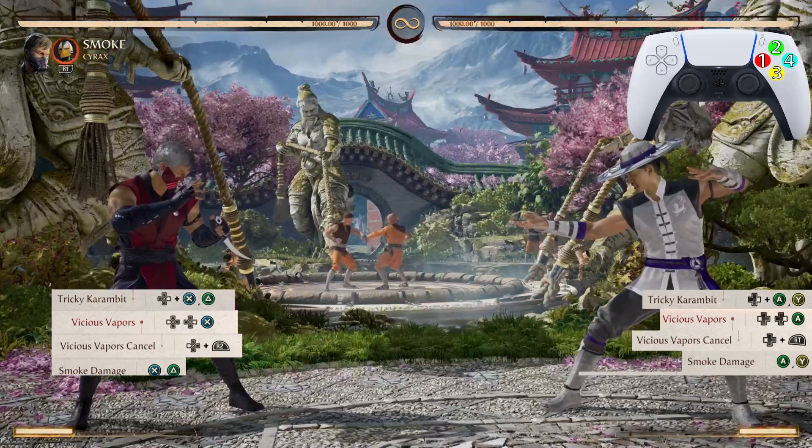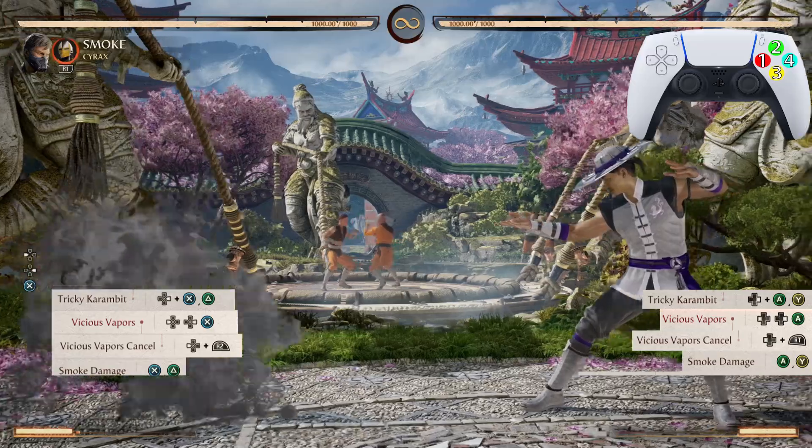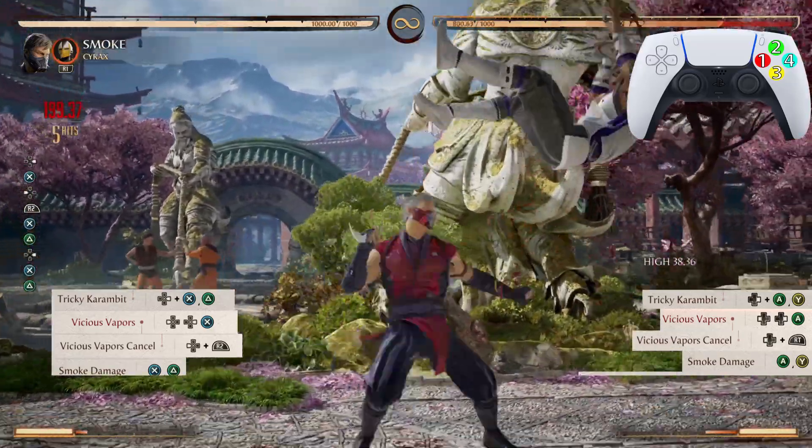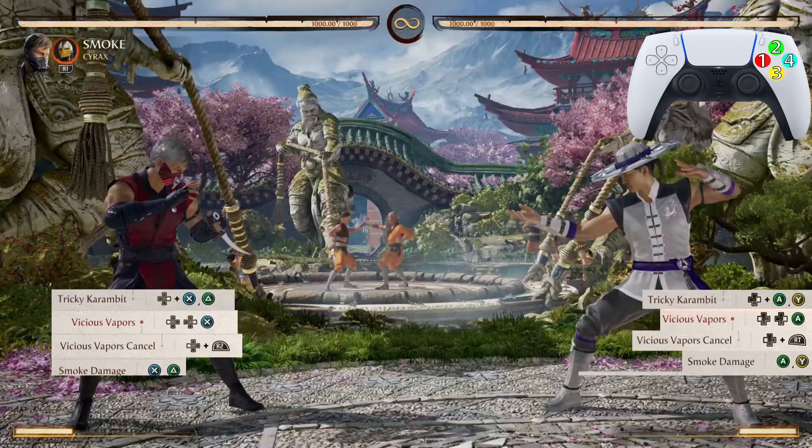Now let's go from the Vicious Vapors cancel to the double Smoke Damage, just like that. Now from Tricky Karambit down to the double Smoke Damage.